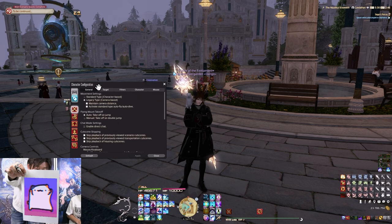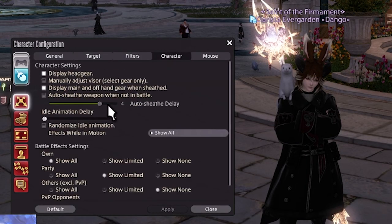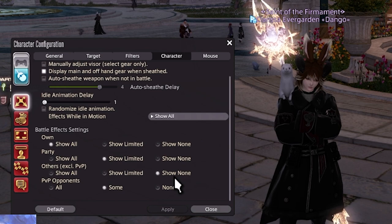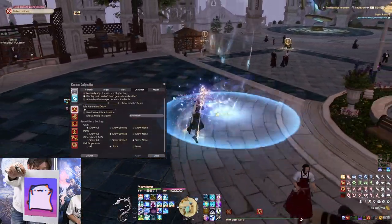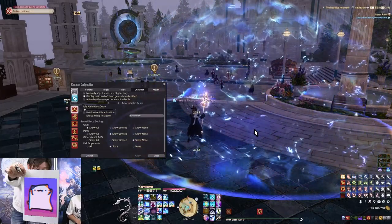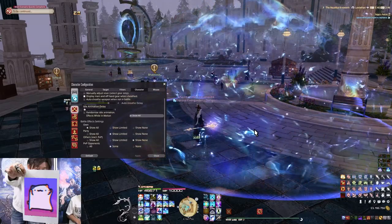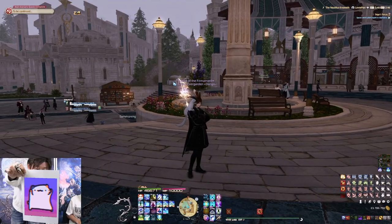Another quality of life setting: press K to open Character Configuration, or hit Escape and go to System then Character Configuration. Under Battle Effect Settings, I personally have Own set to All, Party set to Limited, and Others set to None. So if you're on a hunt train you won't see effects from anyone outside your party, and Limited still shows important things like healer bubbles and Astrologian star effects.